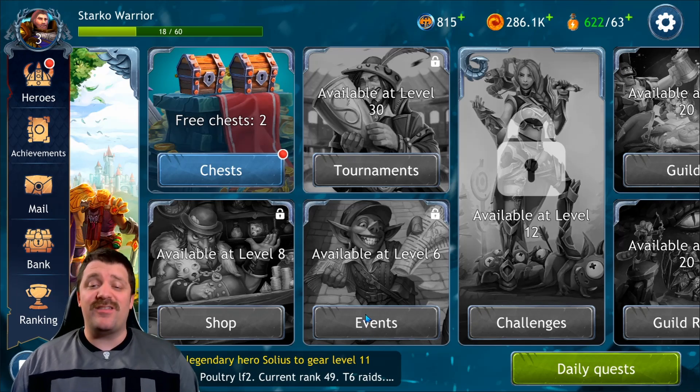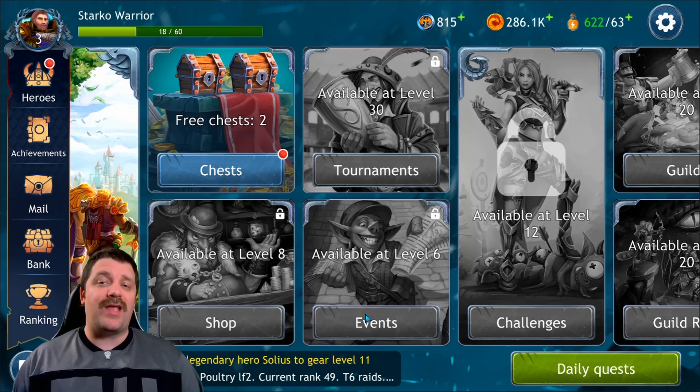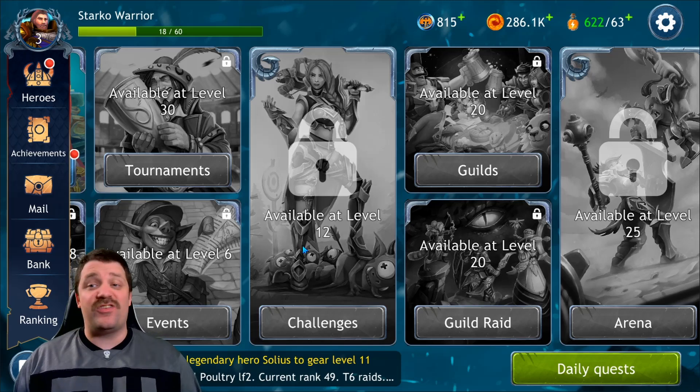You also have events. There are events available when you start that give you characters with no timer, and then other events with timers that change every few days. Every day you have specific challenges to complete to get free goodies — they have a limited number of entries and don't cost campaign energy.